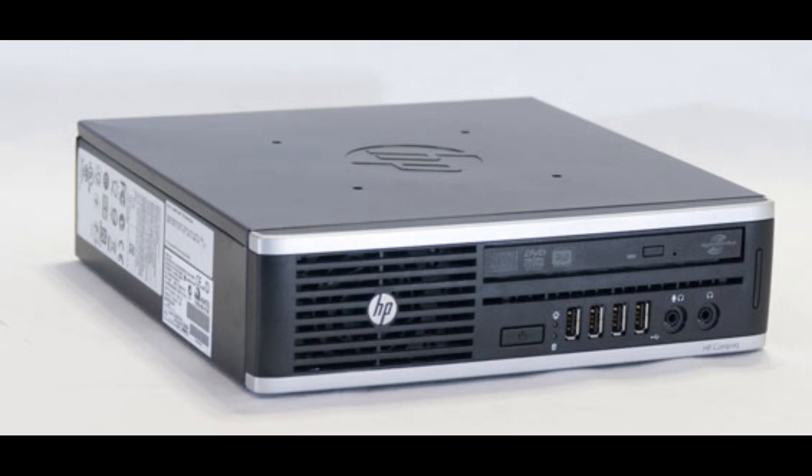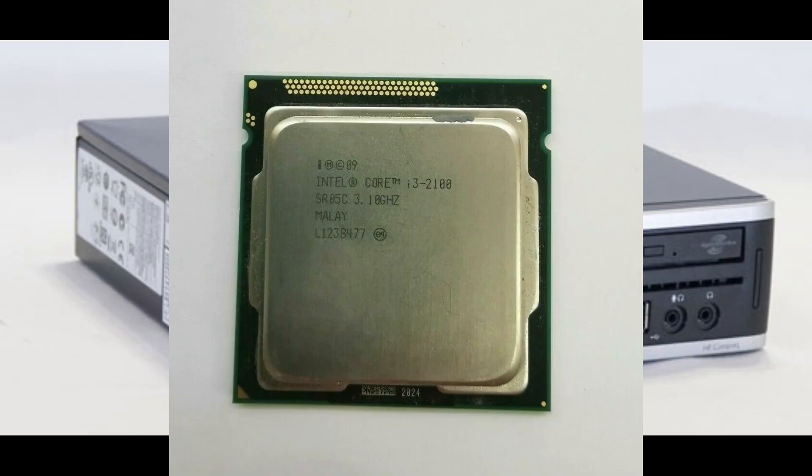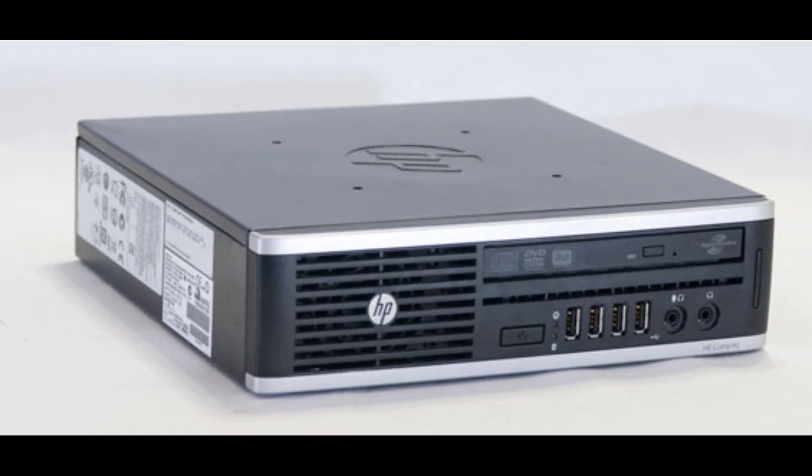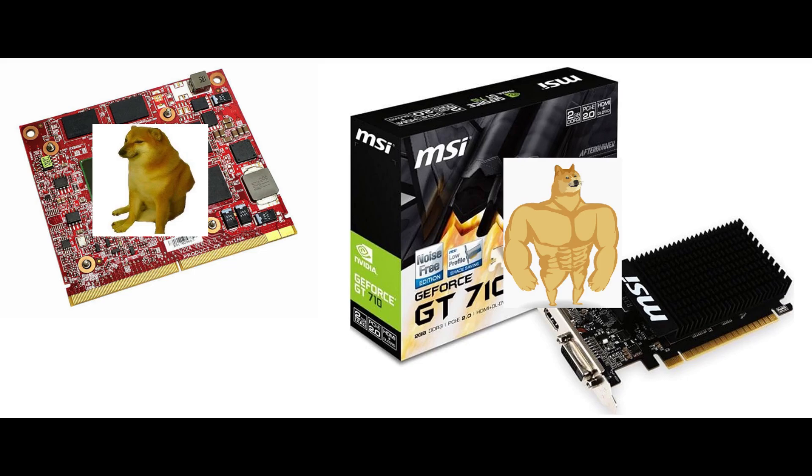Hi guys, in today's video we'll be looking at this HP Compaq we purchased on Facebook Marketplace for just £10. In this pile of trash we have an i3 2100, 8GB of RAM, and an ATI Radeon HD 5450, which loses to a GT 710 of all things.